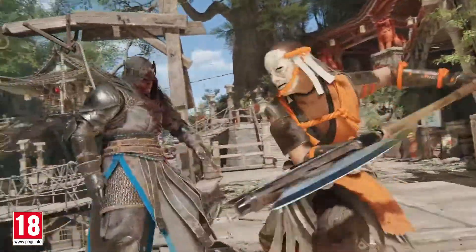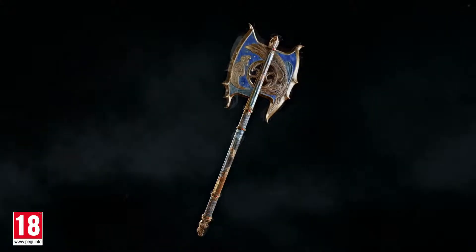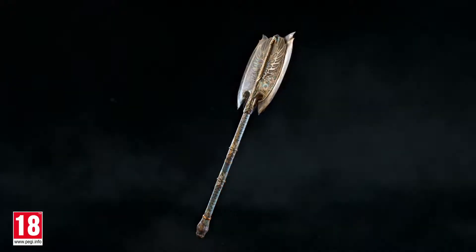They are using that massive two-handed axe called the Masakari. It's a great canvas to express different things. We have a lot of surface, and for the concept artists, it's just candy.